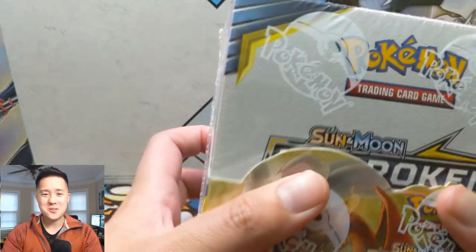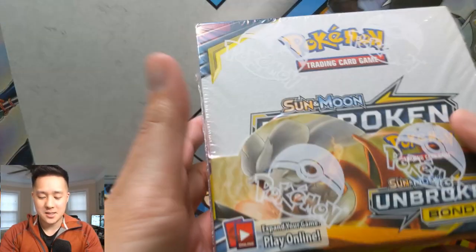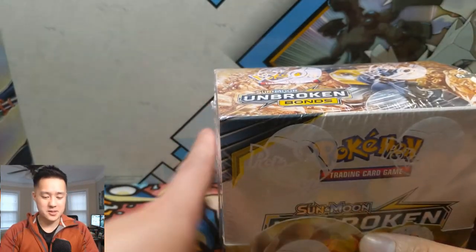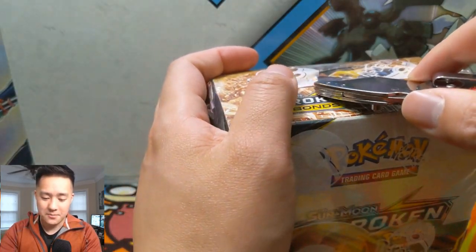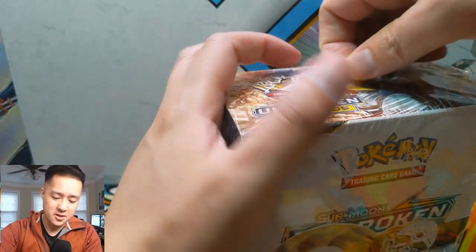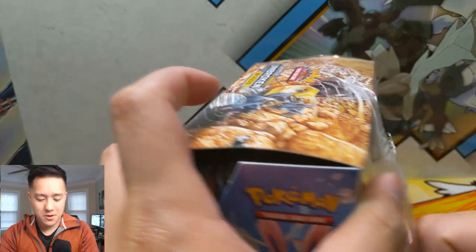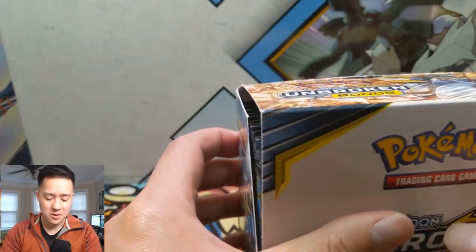What is up guys, it's Wanted Turtle! It's finally here — we are pretty late to the party but we finally have our boxes of Unbroken Bonds. Such a great set. I thought Tag Team was a huge success, I think this one's going to be even more so, primarily because of the GXs it has. The Charizard Reshiram feels very similar to the rainbow rare Charizard right now, especially some of the prices I've been seeing.